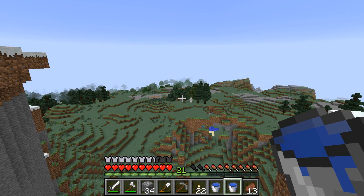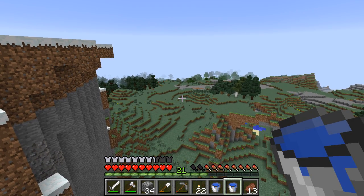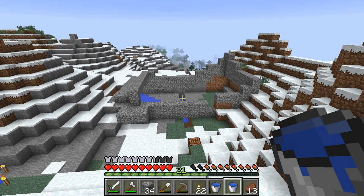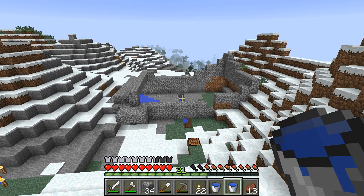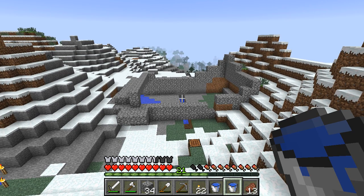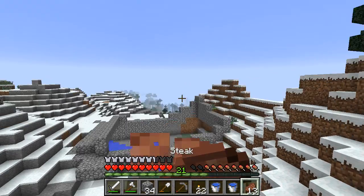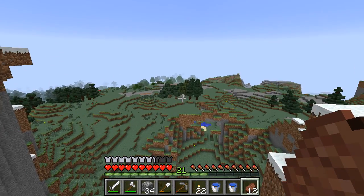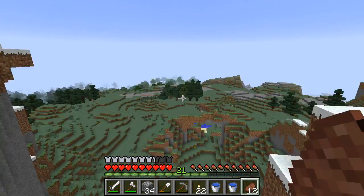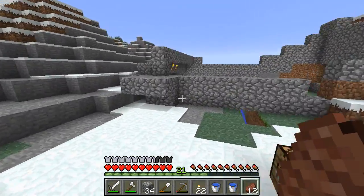Hey guys, welcome back to another video on my single player survival world. Today I have a bunch of projects to finish off. Last episode I was working on the chicken farm. I've done a little bit of work off camera just to get to the good bit - I'm going to explain how I did it so you guys can make one for yourself. We're going to grab those eggs and chuck them in to start my chicken farm pumping out eggs and meat, because I'm getting pretty low - only 13. We also have to chop down the wood farm and finish off the chest room, so that'll be a good episode.